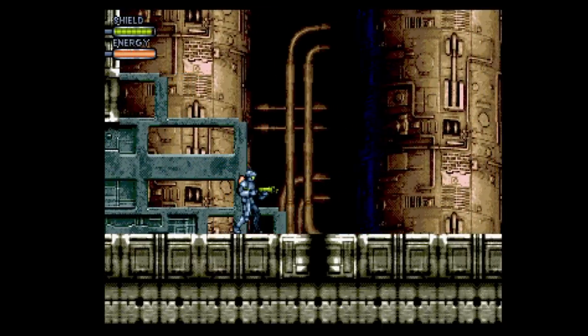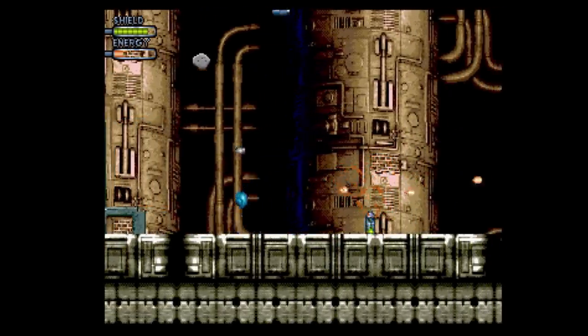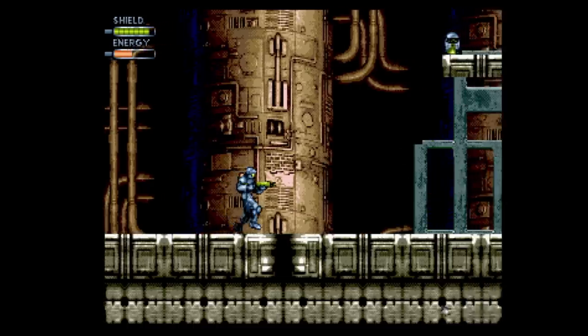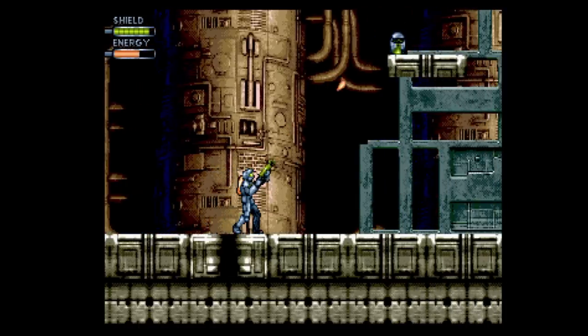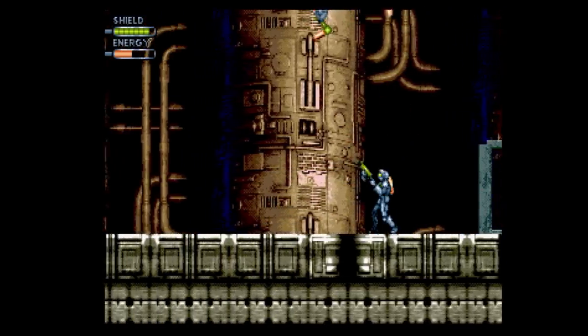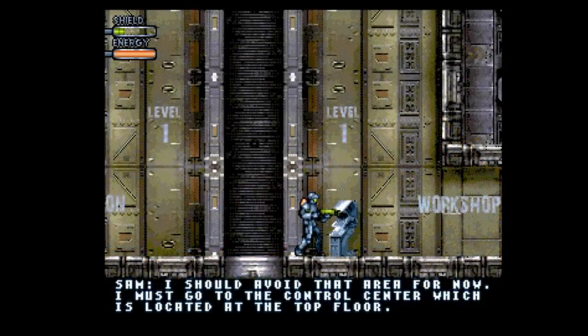Things start out with you toting around a super weak pea shooter that uses an auto-recharging power bar. You'll find this extremely disconcerting at first. The opening stage has bullet sponge robots that take entirely too many hits to kill — you may even die a few times. Don't worry though, because the game does a good job helping guide you along the way, even reminding you where you should be going and what places to avoid.